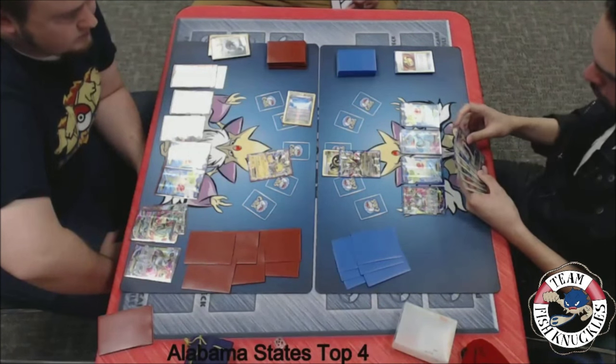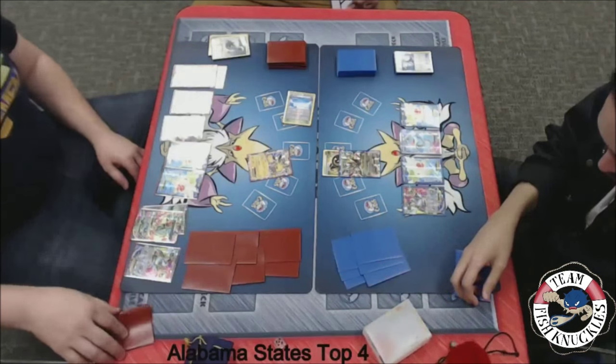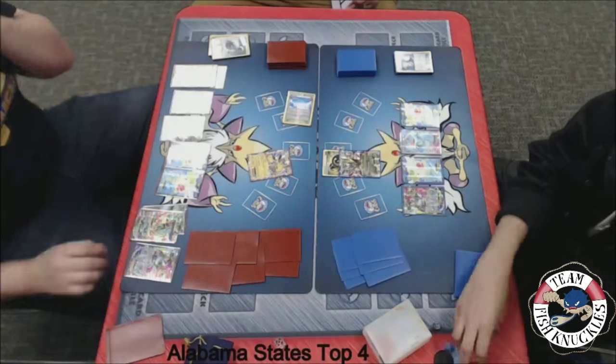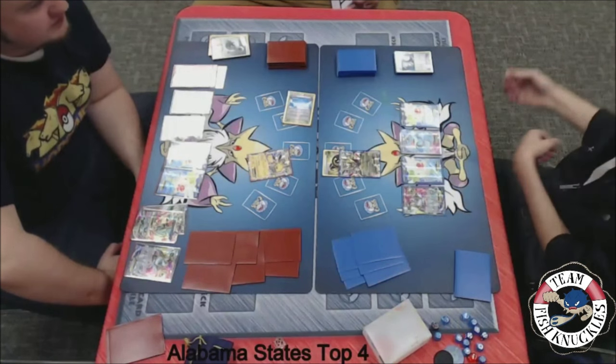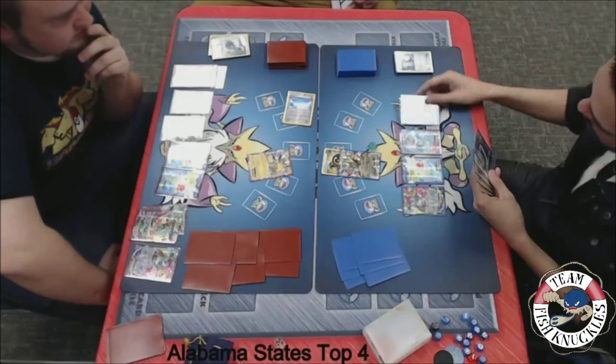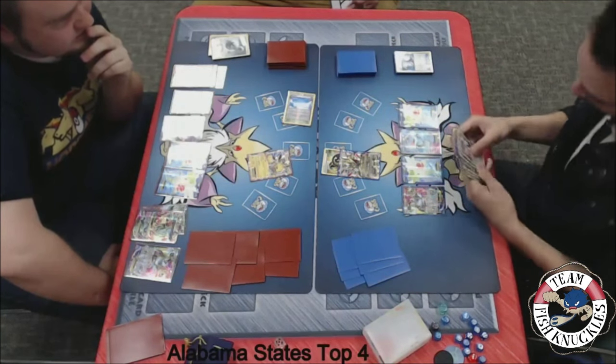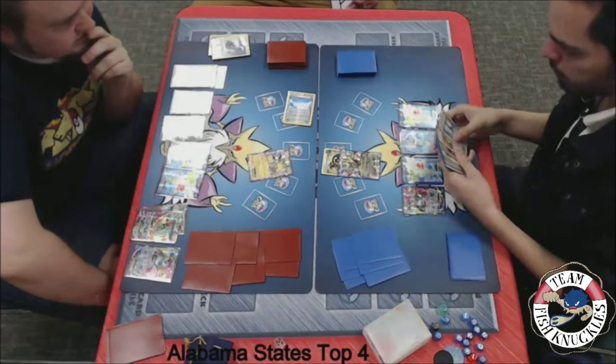Is he really going to whiff the energy on turn 2? We see a Super Scoop Up — probably trying to pick up that Shaymin. Let's see what Jose decides to flip, and it is a heads! So he will pick up the Shaymin, put it into his hand, put it back down, and draw two cards.